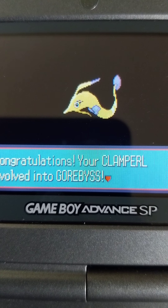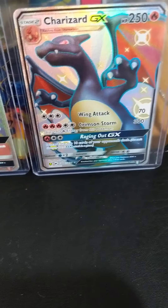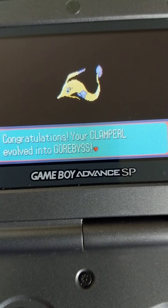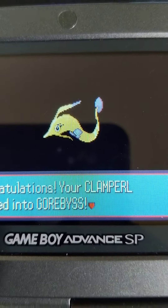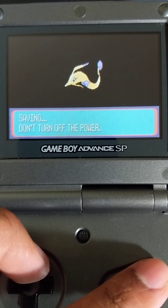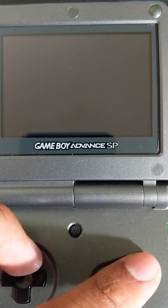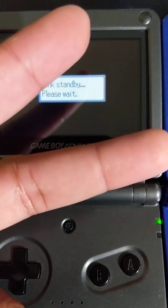Pretty shiny right there, nice and gold. What do you guys think? Pretty shiny, very shiny. It's pretty cool guys. Here's a close-up. Hopefully you guys enjoyed that double evolution special right there — Clampearl into those two wonderful looking Pokemon. Over and out. Peace.